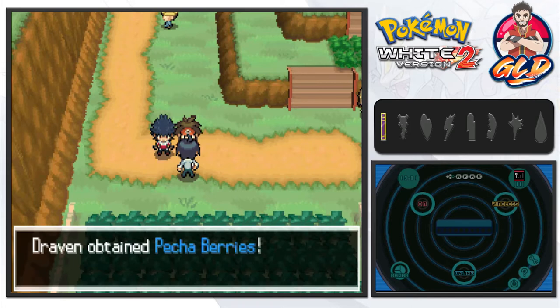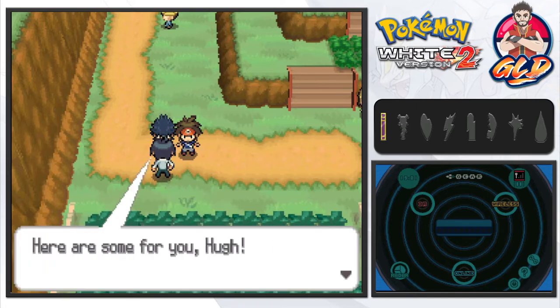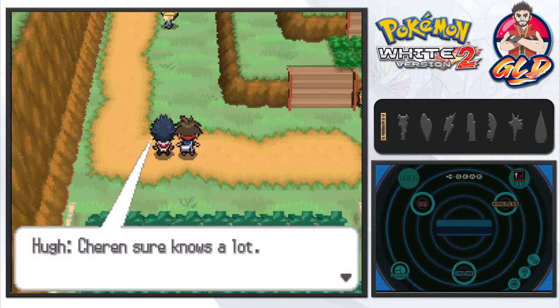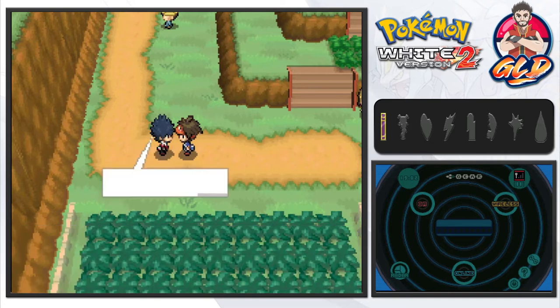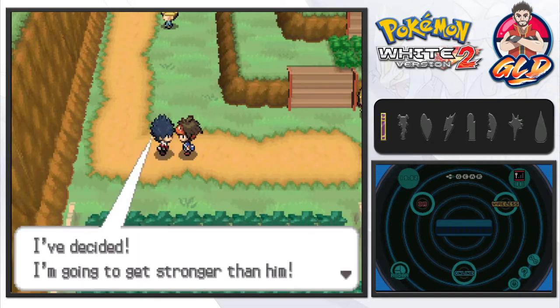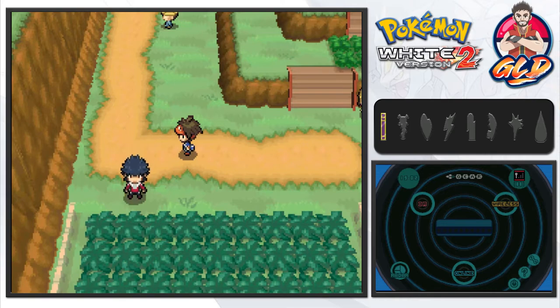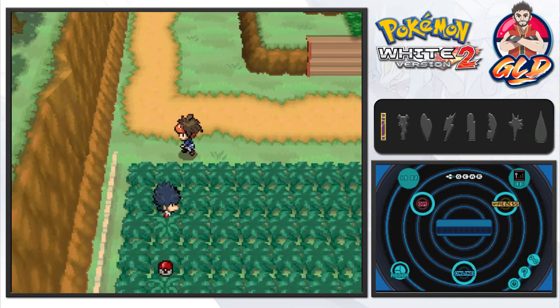We get some Pecha berries — for both of us. Charon says: 'Do your best. If you need anything, call me on the Xtransceiver.' Hugh remarks that Charon sure knows a lot and fought those Team Plasma thugs too. Hugh says he's decided to get stronger than Charon, and wants us to fill up the Pokedex and have his back.